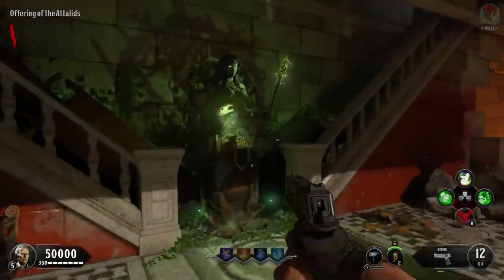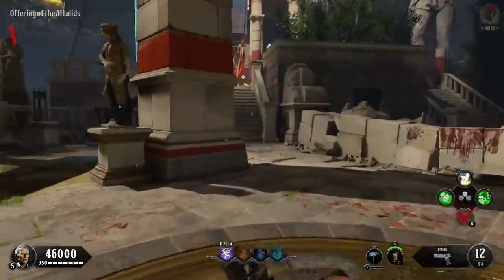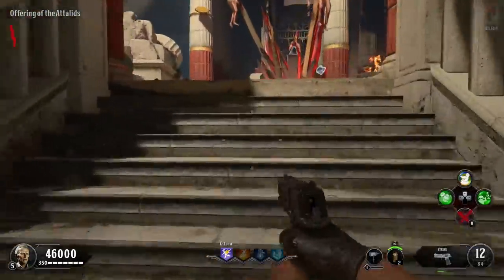We're jumping into the map here and buying it — it costs 4,000 points standard, and if it was a modifier it would cost 5,000.